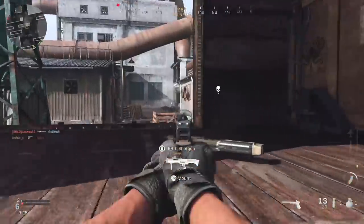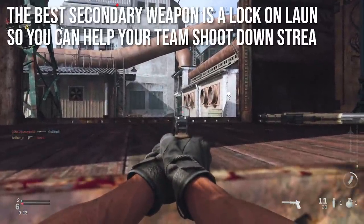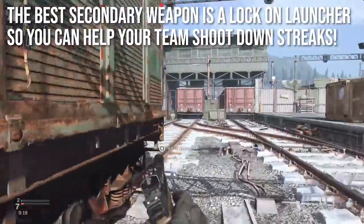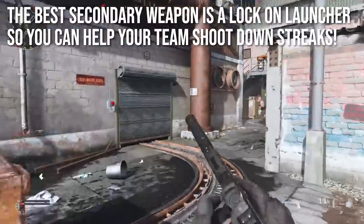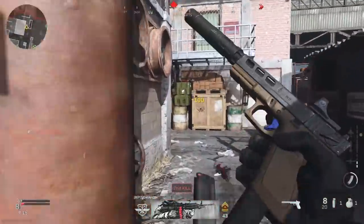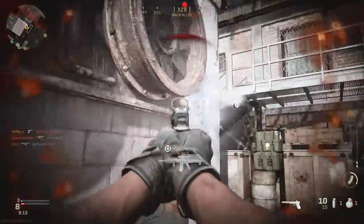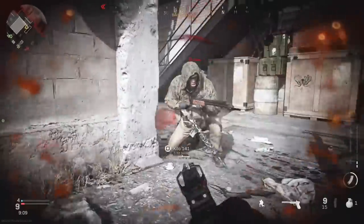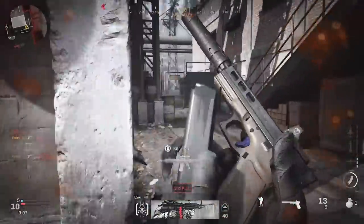Personally I think that the best secondary weapon you can carry is a lock-on rocket launcher of some kind, so that you can help your team shoot down streaks and spam into camper corners and windows if you need to. But not a lot of people really enjoy having the launchers because they're slow, bulky, and a bit unreliable, so today we're just going to focus on the pistols.